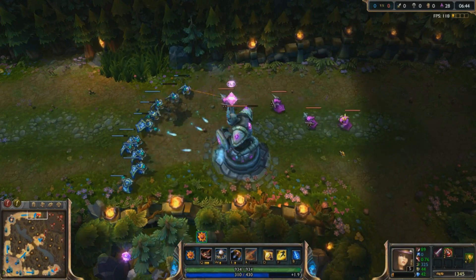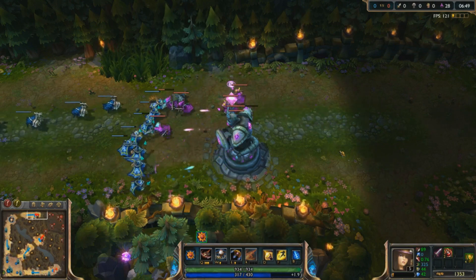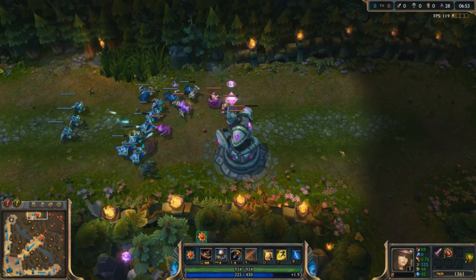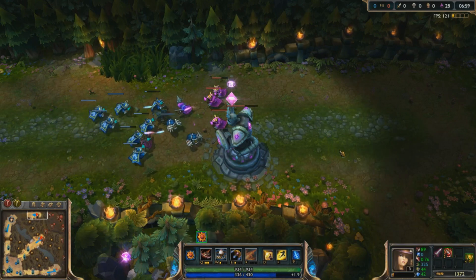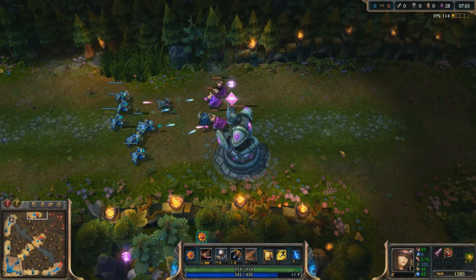Obviously this isn't going to happen very often — getting a wave like this at six minutes is because people are away on the map. But if you can get this working in your favor when you're doing 2v1 lanes, and you're hitting towers instead of hitting creep waves, then it will push even more effectively because you're there to help it rather than just letting it do its own thing.